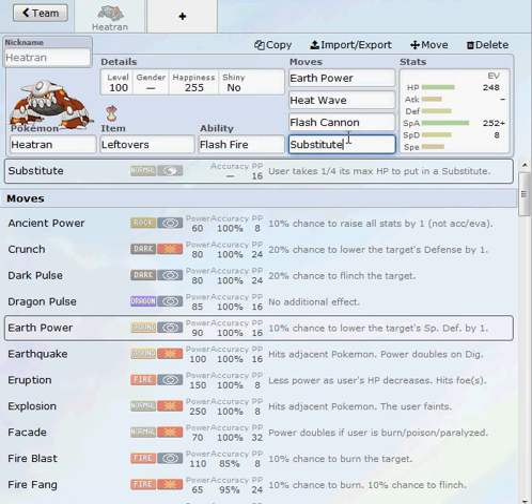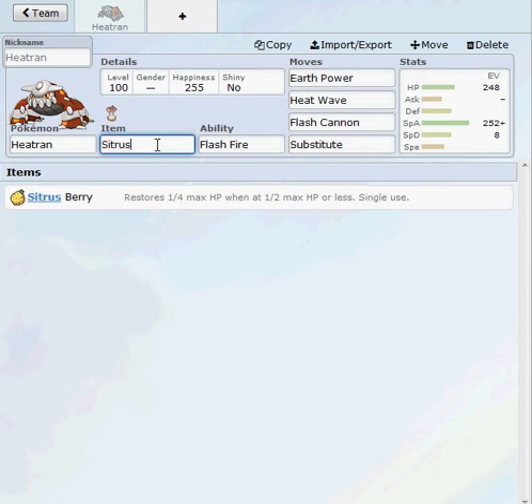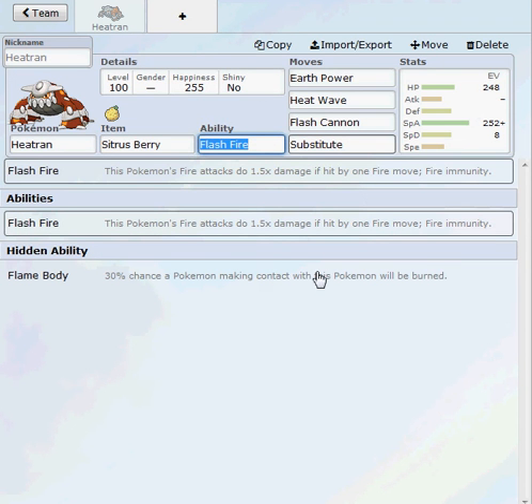We got Flash Cannon just for stab and coverage. And Substitute is really good — you could use Protect, but I like Substitute with Leftovers, or maybe Substitute with Citrus Berry and Protect.